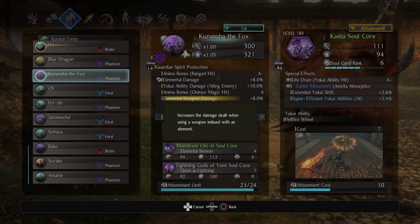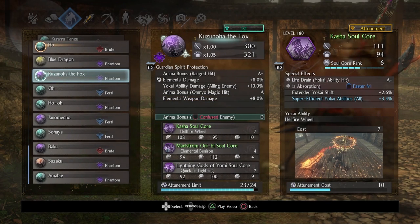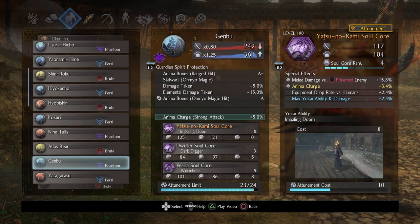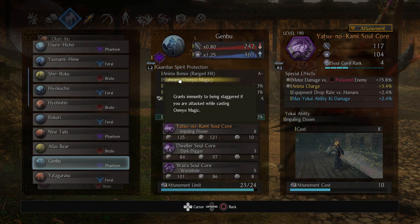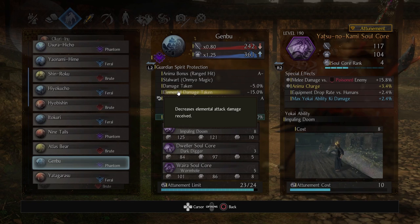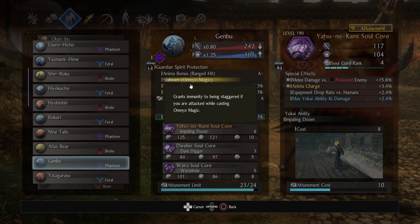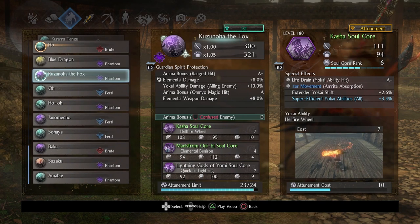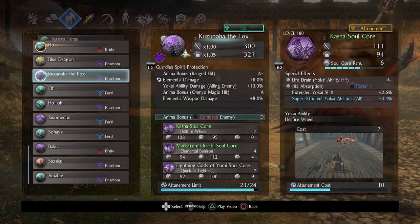There is another great guardian spirit option — Genbu, which is a bit more defensive and gives a lot of the same things. One thing you might really like is Stalwart Onmyo Magic, which grants immunity to being staggered if you're attacked while casting, and reduces damage taken in the meantime. It also has an anima bonus. But I wanted something a little more fresh and offensive, so I went with Kuzunoha the fox, which is a lot of fun.